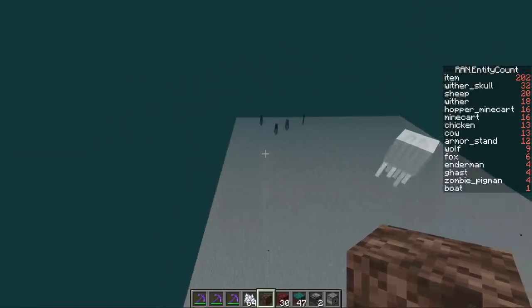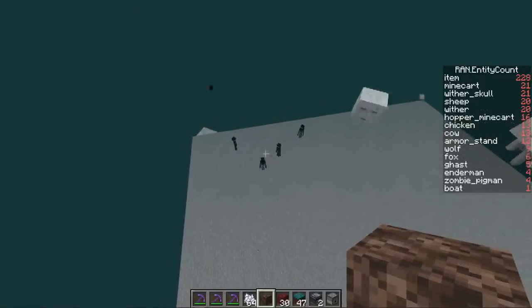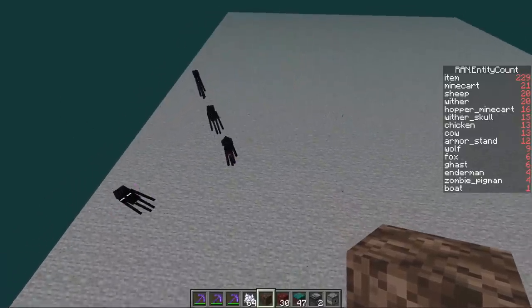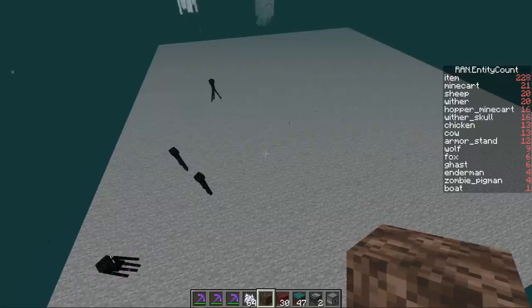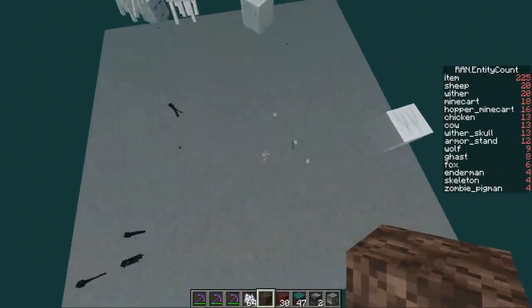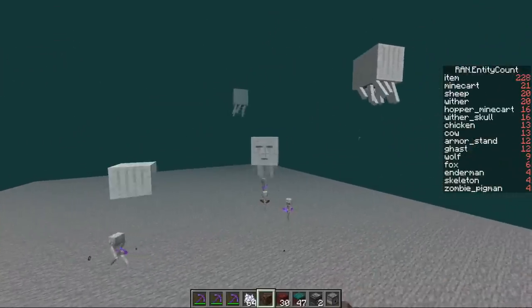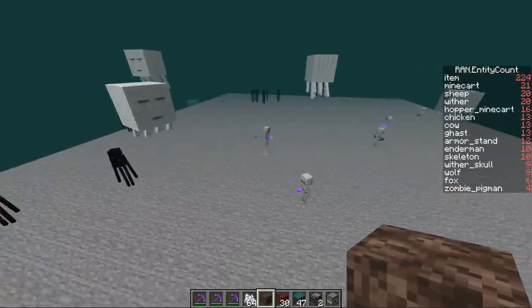We're here in the soul sand valley and prior testing shows this biome produces a lot of ghasts. It also produces endermen as well as skeletons. Endermen are normally quite rare to spawn in the nether, but they spawn relatively high in this biome. Skeletons can also spawn here.